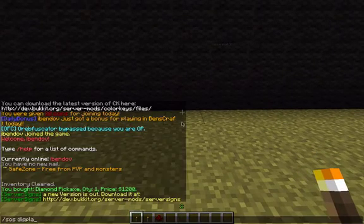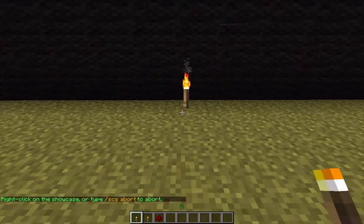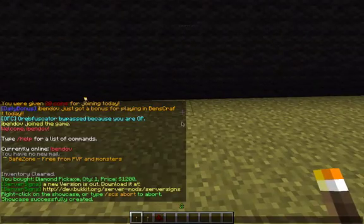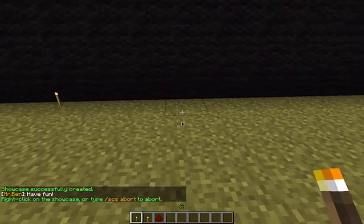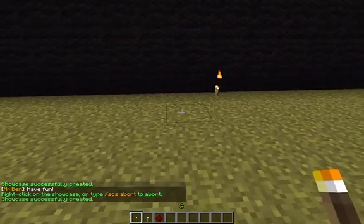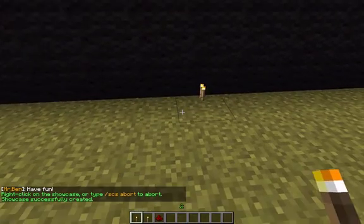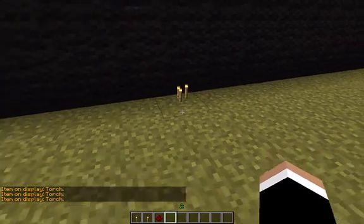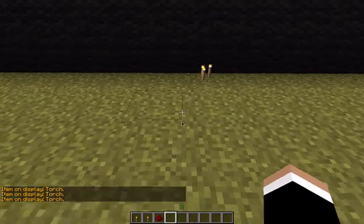You do `scs display` and then you just press the torch and it's gonna display it like that. Then you do `scs display` again and you display the other one. Sometimes it does that, but you put it like that and when you press it, it says 'display torch.'